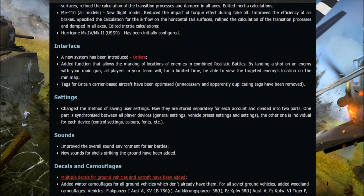A new function has been added that allows marking of enemy locations in combined realistic battles. By landing a shot on an enemy with your main gun, all players on your team will for a limited time be able to see the targeted enemy's location on the minimap. It kind of makes real-world sense — you'd radio enemy positions — but it depends on how long that limited time actually is. Could need some tweaking.